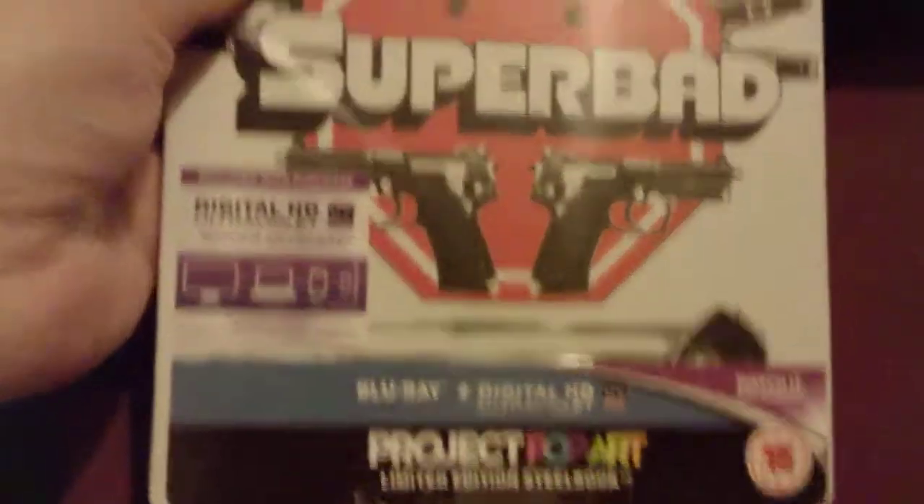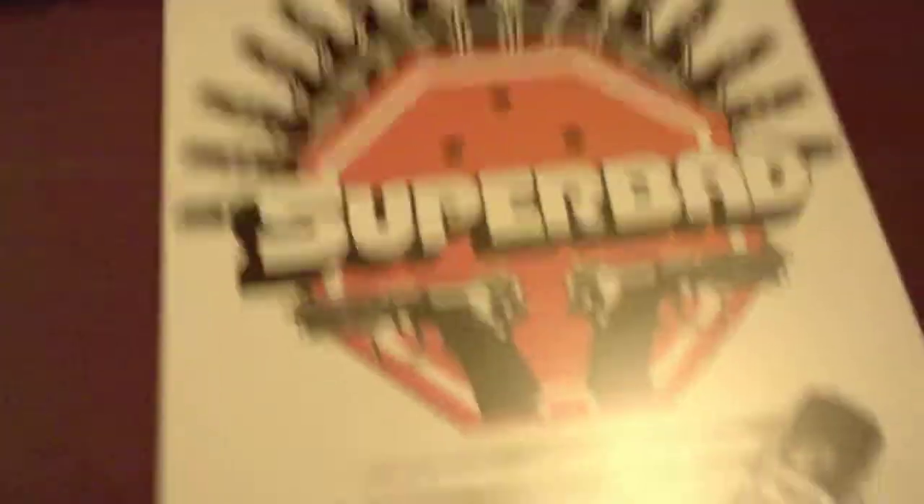Next up is a sealed one — and that is Superbad, the Project Pop-Art Limited Edition one. I'll crack this open now and you can have the code. Here's the front, that looks really awesome. And there's the back there, and there's the code. Whoever gets it, enjoy your movie. Just plain artwork on the inside — actually no artwork. Next up we've got Robert Downey Jr. as Sherlock Holmes. Nice little bit of artwork on the back there, and this one also comes with a code. Enjoy your movies, guys.